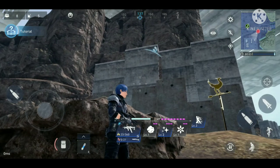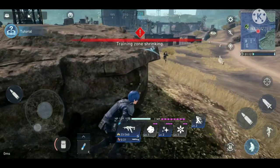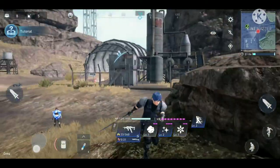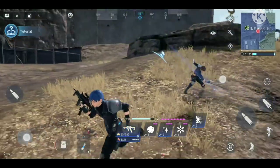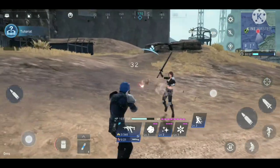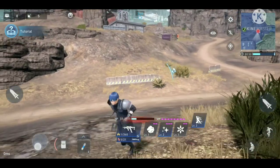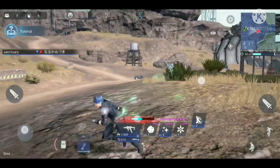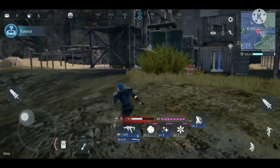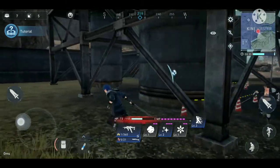I spot the enemy and try to attack them when they get close with my sword. This enemy is using a sword too — none of the other enemies I faced before were using swords. I try to beat them with my sword as well and heal up, but they keep disappearing and reappearing behind me, making them much tougher than previous enemies.